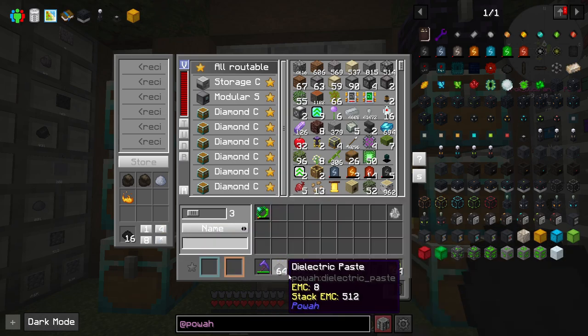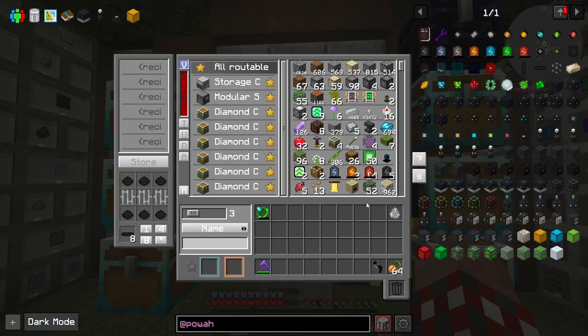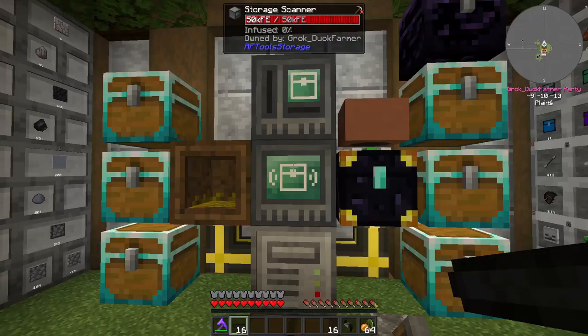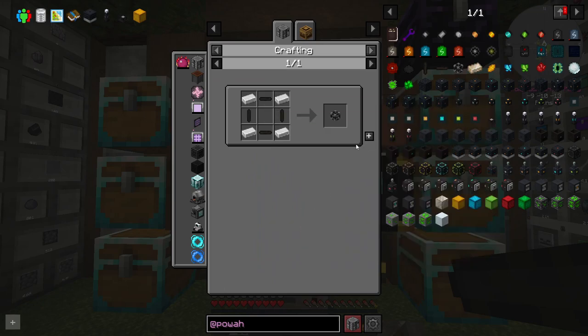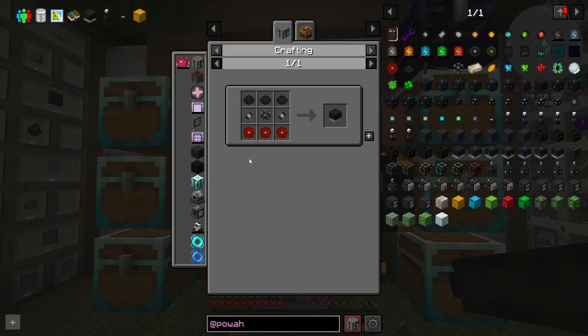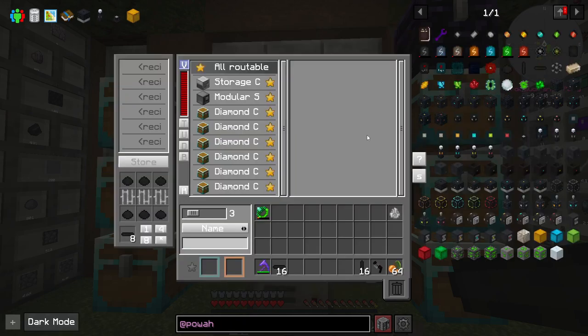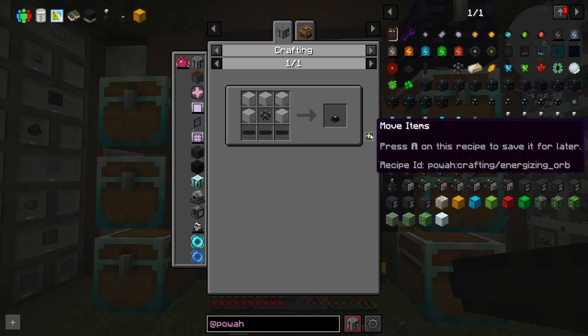Let's go ahead and make two stacks of dielectric paste because we're probably going to be using a lot of it. I need to make some of these — I don't have any iron bars. I've got some now. I'm going to take half, so I get 16 and 16 because sometimes you need one or the other. Let's look at the dielectric casing — you need some of the horizontal and vertical variants. I need one of these, four of these, and one of these, which makes six casings. Let's make six of them.